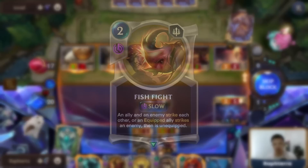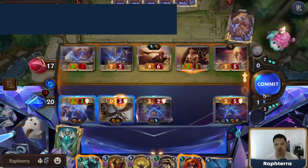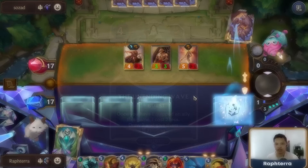Use Forsaken Bakai to fix your hand. Forsaken Bakai is one of the strongest predict units in the game. If you don't have champions, you need to actively look for Cain and Vayne. If you already have a board setup, look for utility spells depending on the matchup. Fish Fight and Concerted Strike are great against champion-centric decks. The Expanse's Protection is good against decks running removal spells, and the Unending Wave can be used for card refill. If you're looking for more win conditions in the late game, Blood Cursed Harpy and Golden Ages are your options.